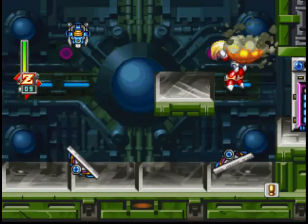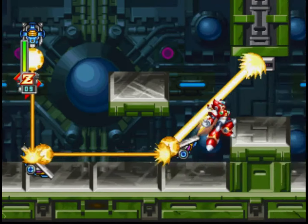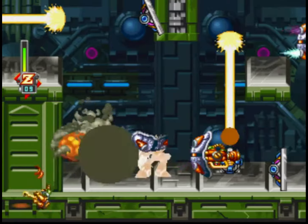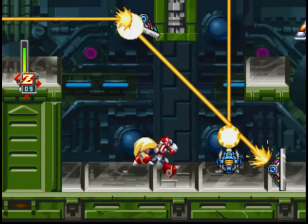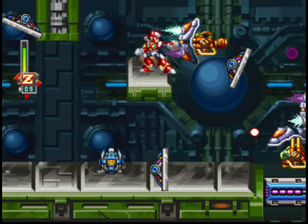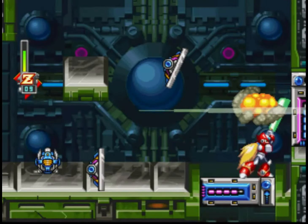Zero is very powerful offensively like he was in Mega Man X5, but his defense is terrible. So if you're going to play this game with Zero, you want to go to Metal Shark's stage, get the Shock Buffer, or play as Black Zero. At least on normal — if you're playing on extreme mode, what the hell are you thinking not getting the Shock Buffer first?